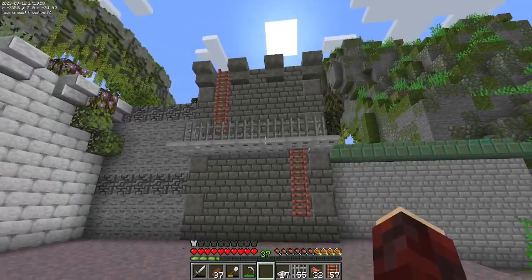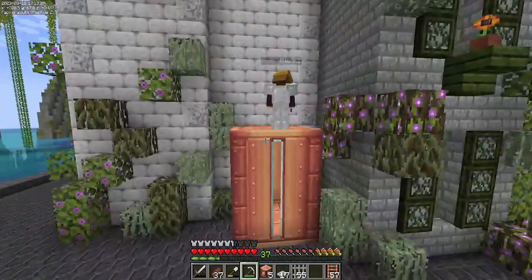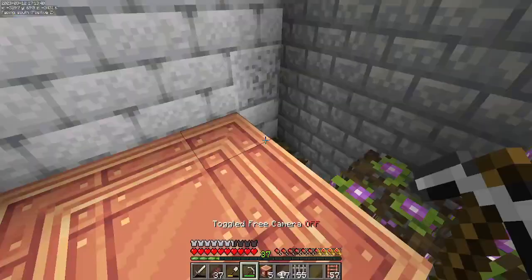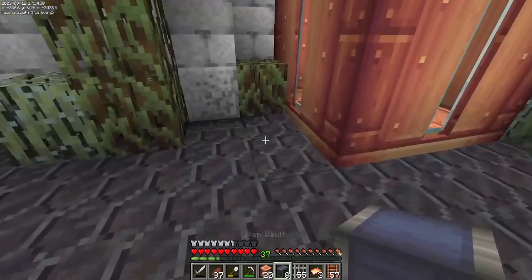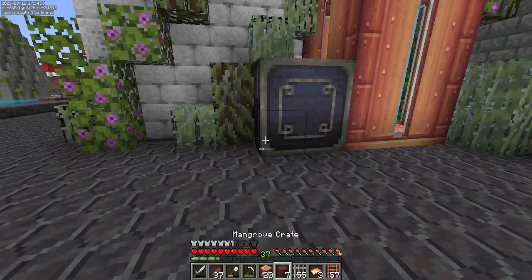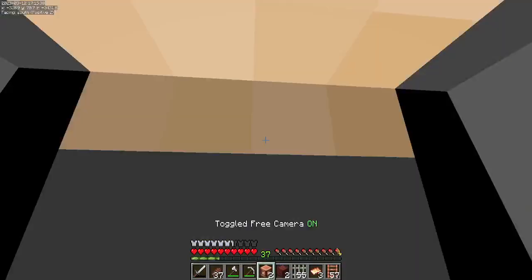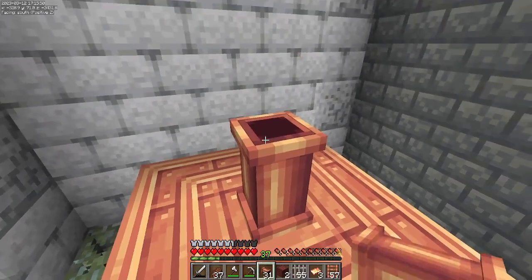Now if we head down to the bottom, on the back here I want to add this fluid vault. I want this to go up slightly more, so I'll need to make a few more. I also want to put in a few item vaults — I think they could look really good side by side here. I also have some mangrove crates which I think could look nicely along here. It's a lot of colors but I'm not really sure that's a problem. We're going to take fluid pipes and put one in the center here, and now we have a fluid pipe connected to the wall.